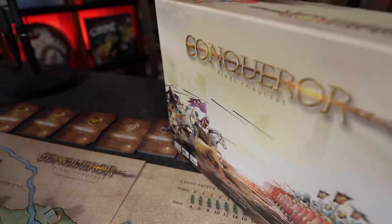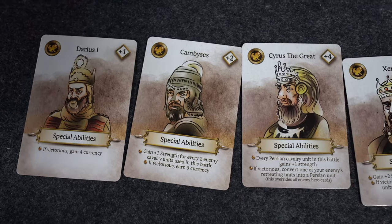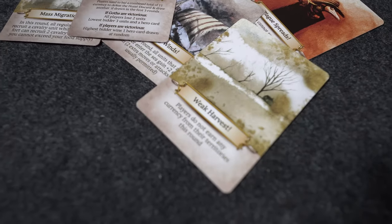Today we're taking a look at Conqueror Final Conquest, a game set in the 3rd century BC where players will be taking on six different factions from Rome, Egypt, Carthage, and Gaul. You'll be able to choose one of these factions and decide how you're going to play out history.